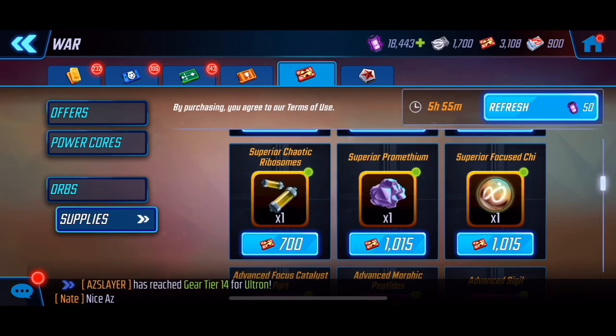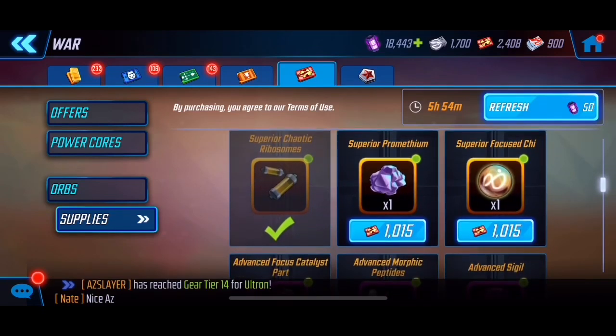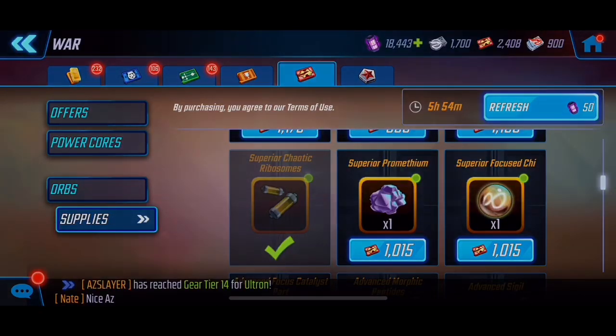Every day your war store updates and it's guaranteed to have at least one T13-to-T14 material. Today we've got ribosomes — perfect — so we're buying that up. My strategy has been saving all my war credits and only buying mutant or tech materials. If it's mystic or a city material, I skip it. I'm focused on having those five Global characters ready so we can at least get the mode unlocked when it launches. Thanks for watching and happy gaming!